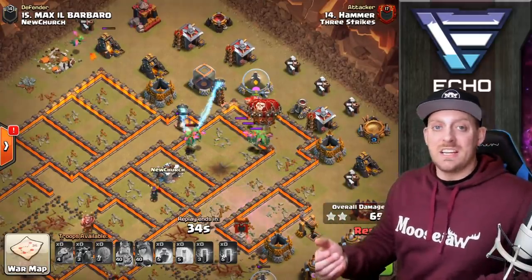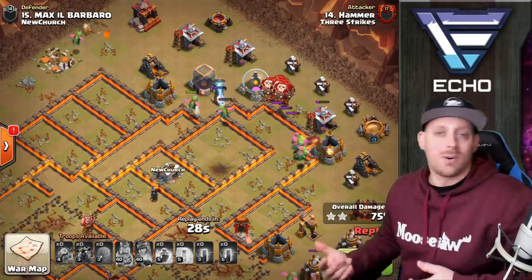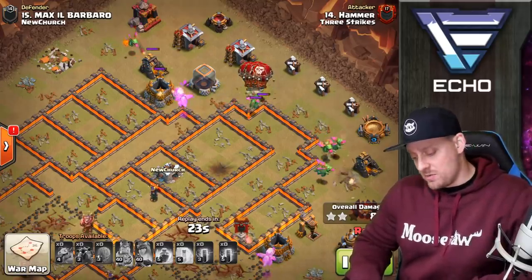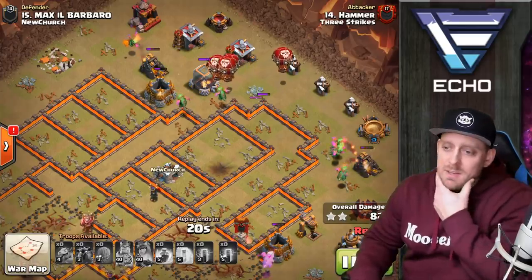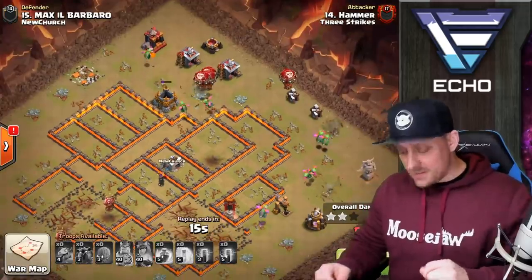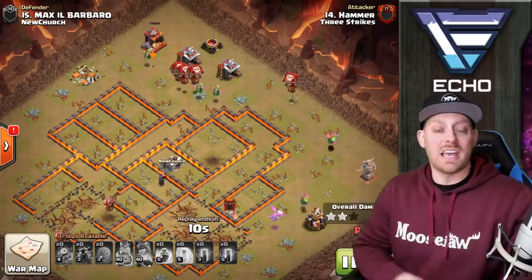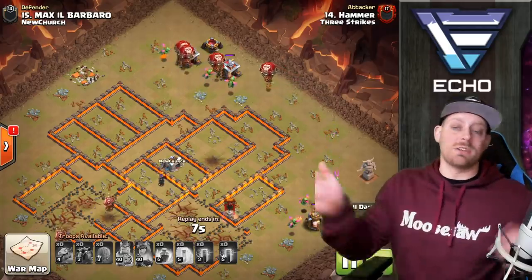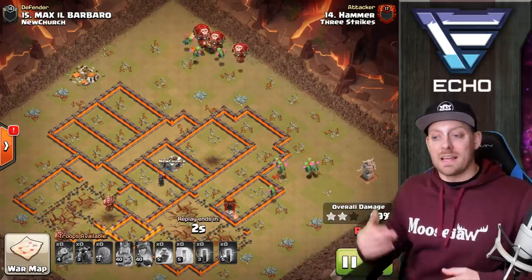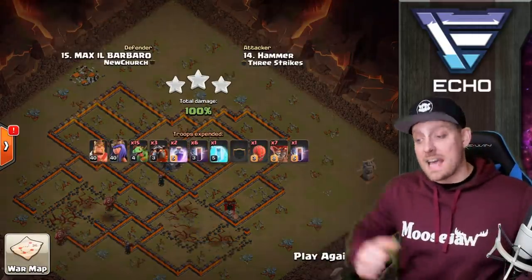This attack is cool — it's one you don't really see and you may have never seen before. Let me know in the comments if you've seen this strategy and what it's called, because it may not have a name. It's a 15 Baby Dragon attack strategy at Town Hall 10 with the Stone Slammer, three Lava Hounds, Max Heroes, and Bat Spells. Hammer is feeling pretty good pulling off an attack strategy that is just not the meta, which I love bringing you guys.